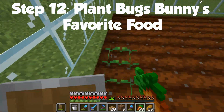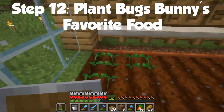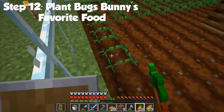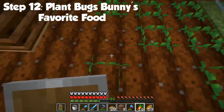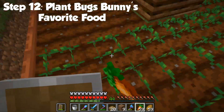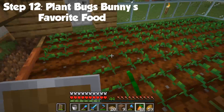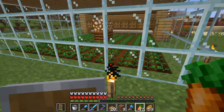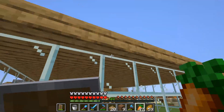Now we can plant the carrots. Before we bring in the villagers, it should be looking like this.